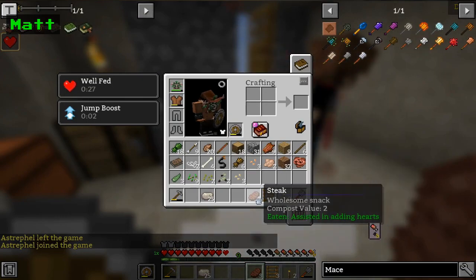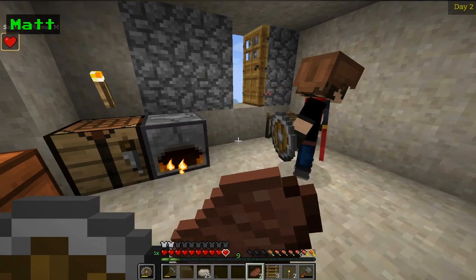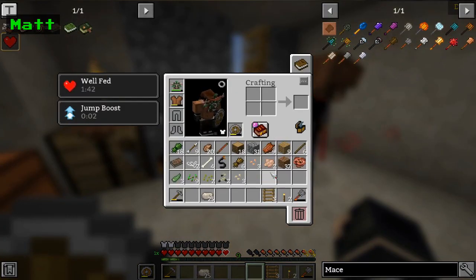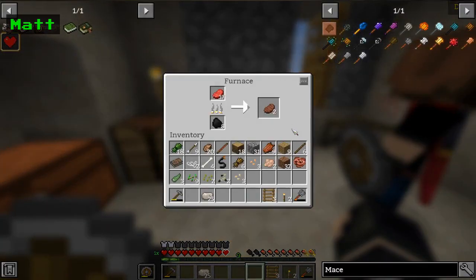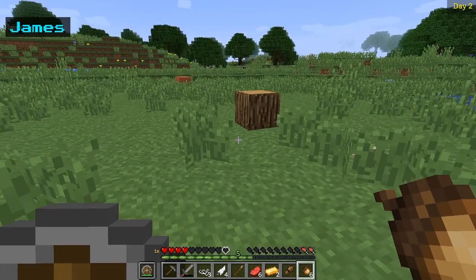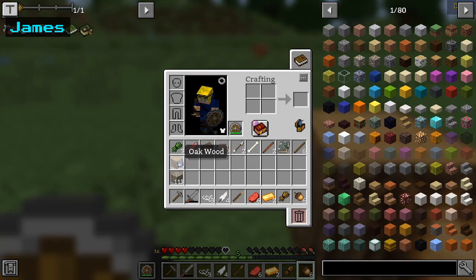A full steak barely gives you any food back. Really? Well, I think it takes time. No, it gives you like one bar, one slot. Where do I go to allocate more RAM in CurseForge? You'll open up the CurseForge settings, then click specifically Minecraft and just scroll down.